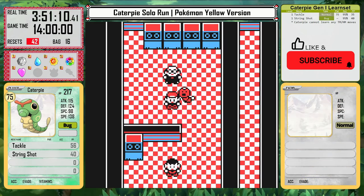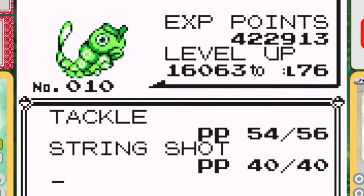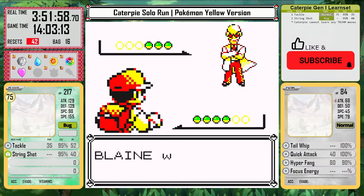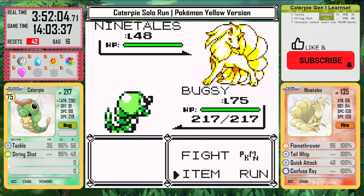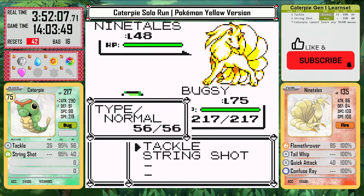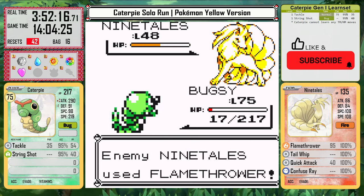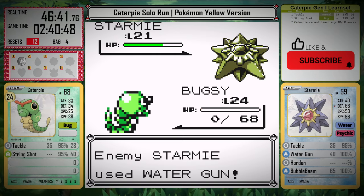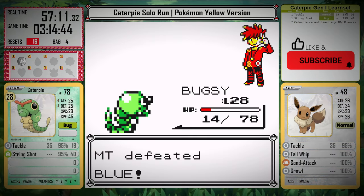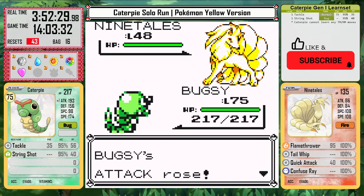After 8 resets, I consider going back to train up to level 78 in the Mansion, but I see that I need over 16,000 experience for a single level at this point — it's going to take forever. Because of that, I just return to Blaine and keep resetting. I realize I should be taking his experience and blacking out instead of hard resetting the game. While I do use blackout training when necessary, I do not allow myself to use it for free in the battle I'm trying to beat. Here at Blaine, I really do want to win, and it could technically happen at any point if I got lucky, so I count these as losses and resets for Caterpie.